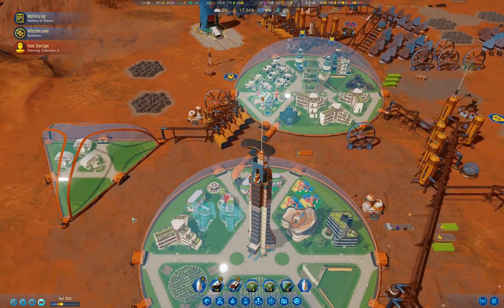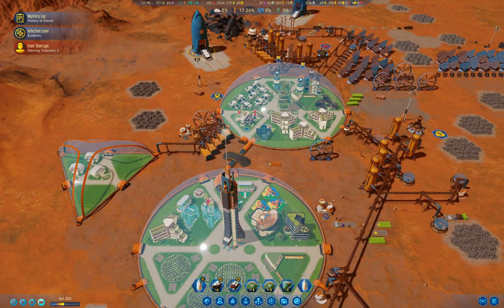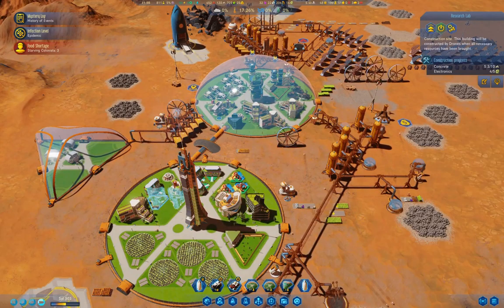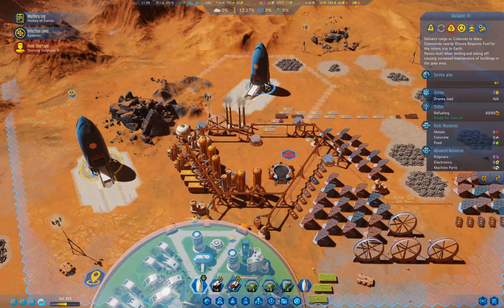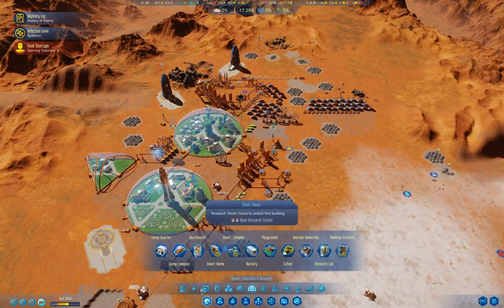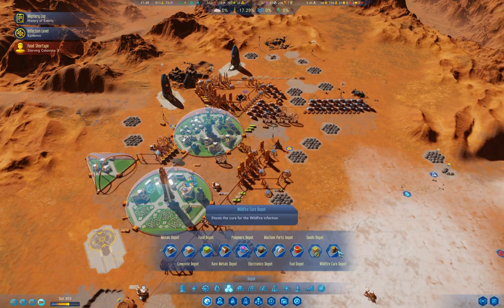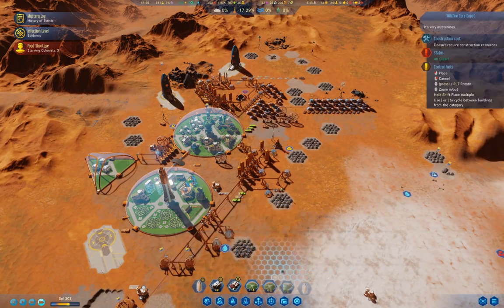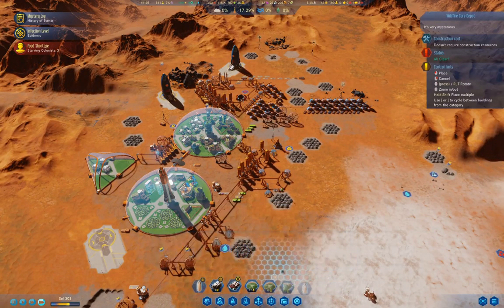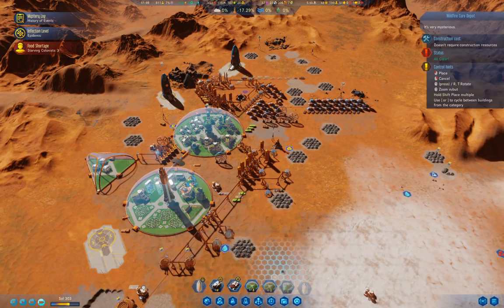I'm going to go in here and grab a couple of research labs — that's probably as many as we actually want because there is a diminishing return on those. I'm pretty sure those are a particularly useful thing to do. We need to check if we have a depot for storing Cure Tatoes — we do.